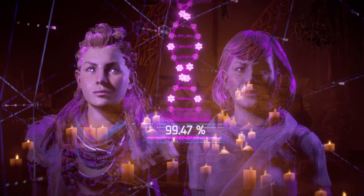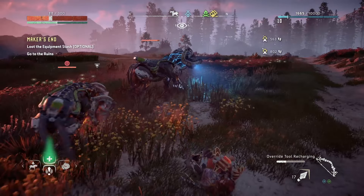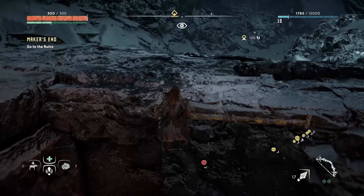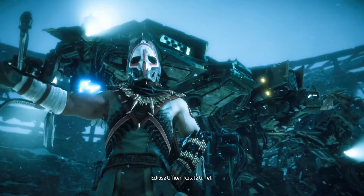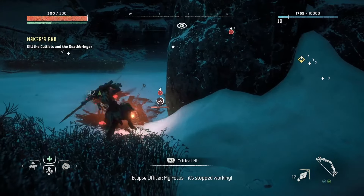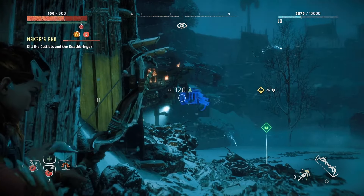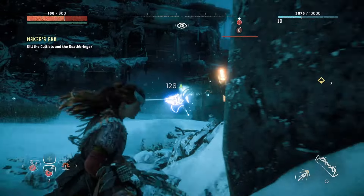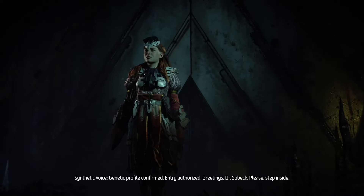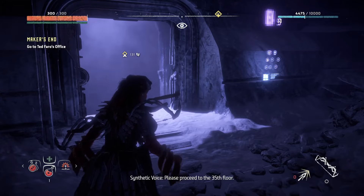We got a location from Olin and headed north, navigating past two Eclipse camps — sneaking around the first, and running through the second when caught. Then we met our first Deathbringer machine. It stuck in one spot, so we found a hiding place from its bullets, drew the smaller machines and Eclipse to us and finished with the spear. For the Deathbringer itself, rapid fire arrows set it alight for passive damage, then a couple of shots at its detachables for bigger damage without breaking them off, finishing it with only the machine kill experience.